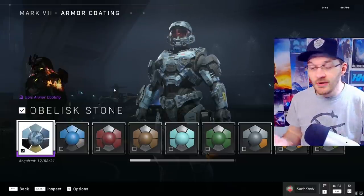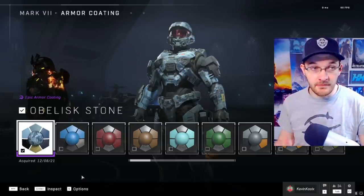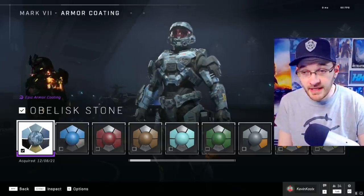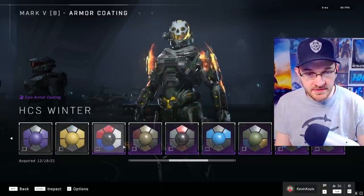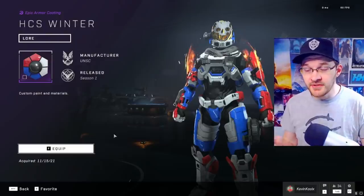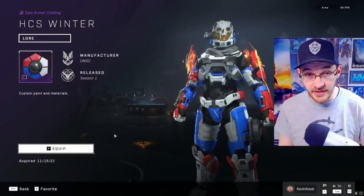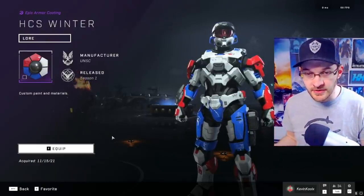The one thing I feel should definitely be cross-core no matter what are armor coatings. Like this cool camo print from the campaign — I would love to see it on my Mark 5 set, but it's just not an option I can choose. We do have some coatings designed for cross-core, like the HTS Winter skin, which looks great. I don't know why we can't have this for all our armor coatings.